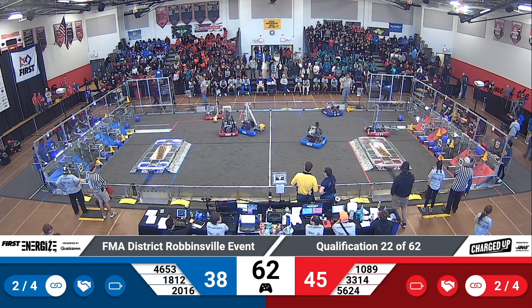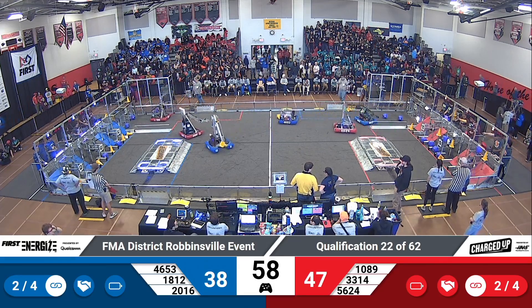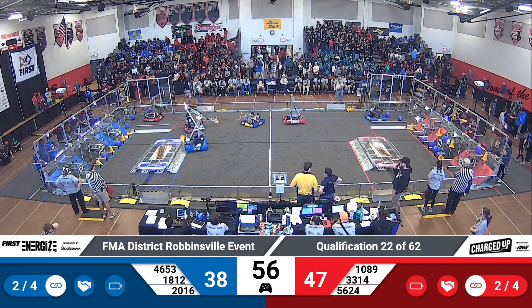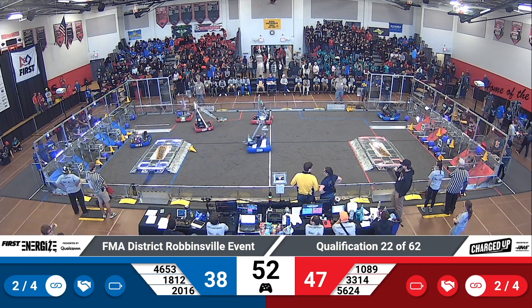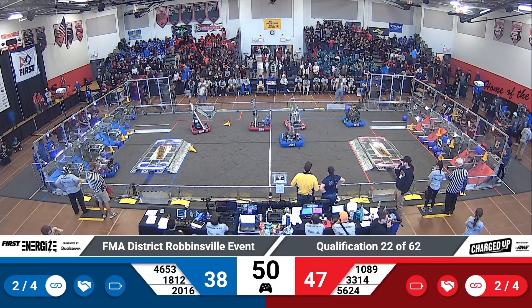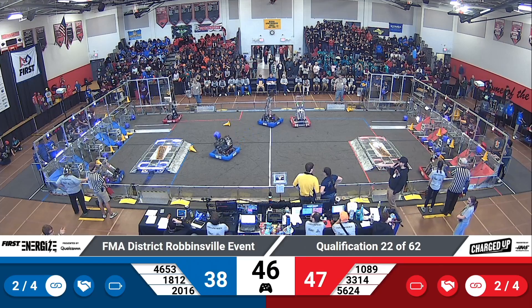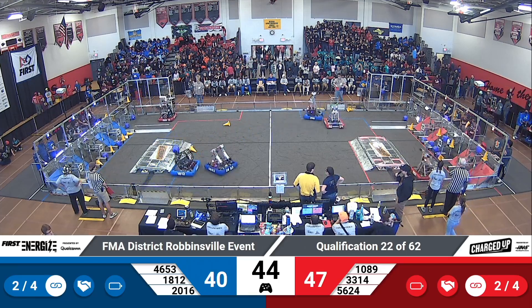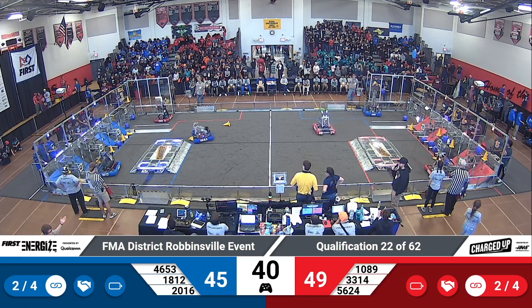45-31 right now in favor of the red alliance. 56-24 popping a cube into another hybrid node for the red alliance. Blue alliance with two hybrid node links completed already. 46-53 and the Mighty Monkey Wrench both looking to continue that run, looking to fill the entire set of hybrid nodes on the blue grid. 40-47 right now, seven-point differential.